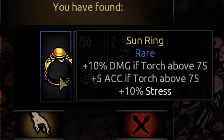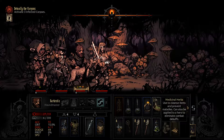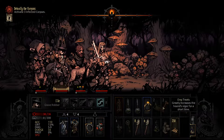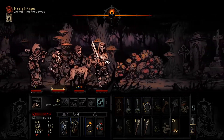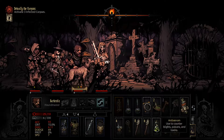The blight lasts five rounds rather than three because it came from a crit hit. We find a Sun Ring trinket: plus 10 damage and plus 5 accuracy when torch is above 75, but plus 10% stress all the time. It's not bad, we'll take it. Everyone already has two trinkets on but the current ones aren't great, so it's a slight upgrade despite the increased stress.